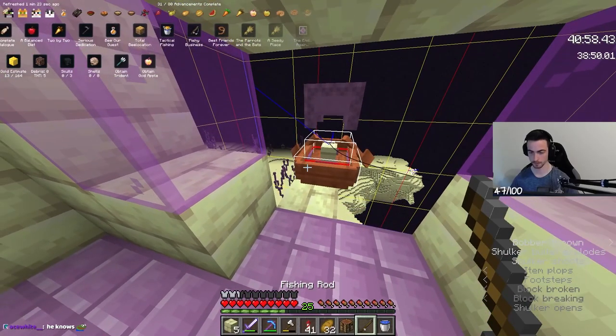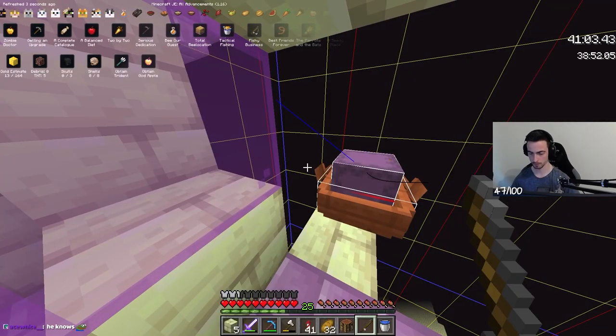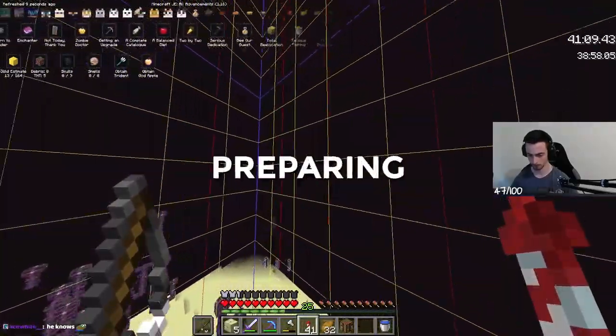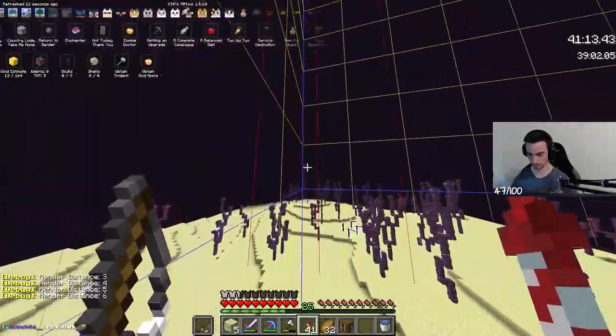The most difficult part here is getting a shulker into the overworld. This is necessary for the hidden advancement How Did We Get Here, where the player has to have every single effect applied at once. One way to describe an all-advancements speedrun could be: preparing for How Did We Get Here while doing side quests.